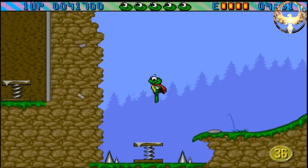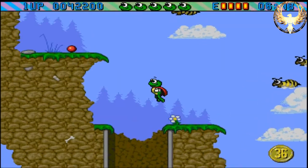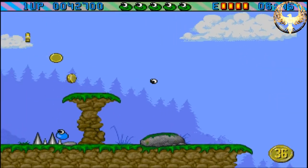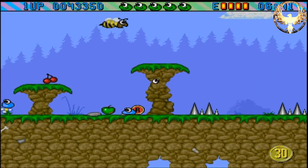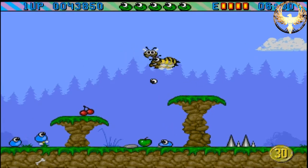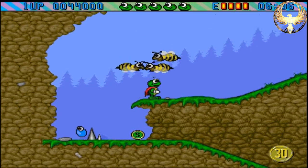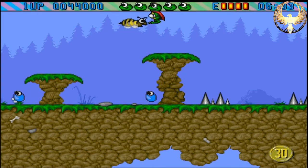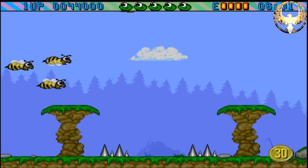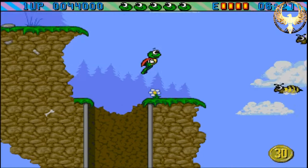They did a remake of Super Frog in 2013 for Android and iPhone in full glorious HD. So if you've played the new version, this is where it all originated. Landing on spikes is insta-death, as you can see — which is annoying because you also lose your power-ups. They do not persist through death, which is a shame.